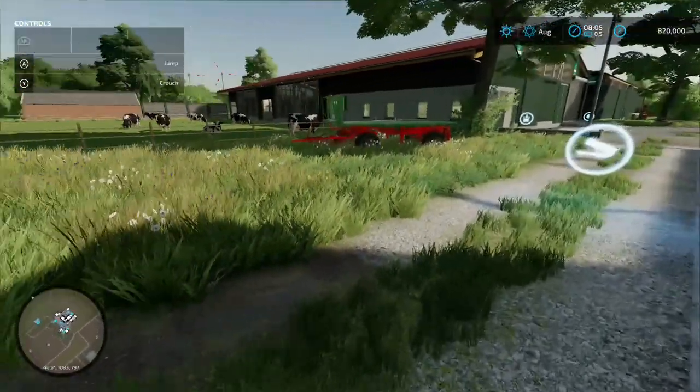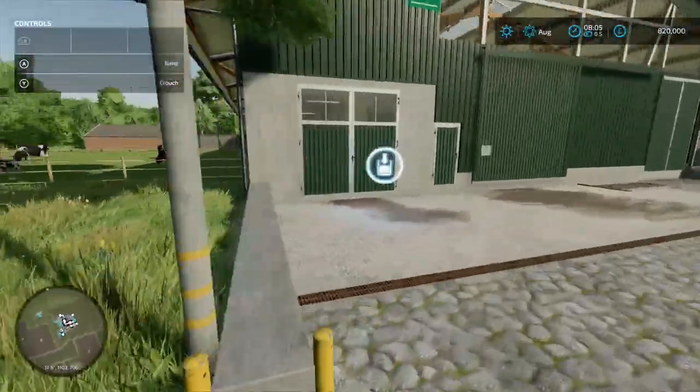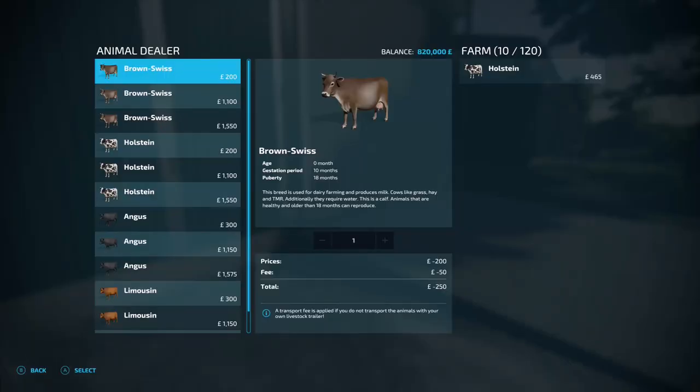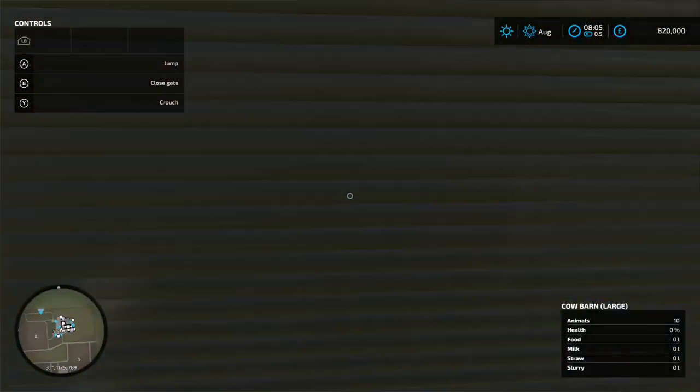Spinning back around we've got a cow barn. I haven't put these cows in. You take your milk out of that one, then you come to your animal dialogue box — 120 will fit in there and it's already got 10.